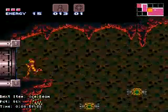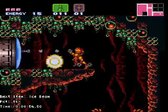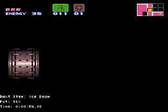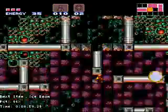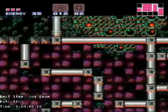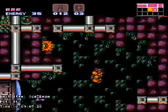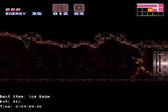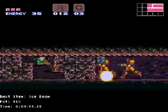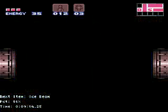That damage boost right there is something I actually did try to incorporate myself — it's pretty hard to pull off consistently. The only reason being is that normally if you try to jump across, you'll get hit by the spikes and waste time. What I just did there with the bombs: when you drop a bomb, if you're in the middle of crouching or uncrouching when the bomb goes off, you won't get bounced up. It's a handy way of not having to jump up to avoid getting the bounce.